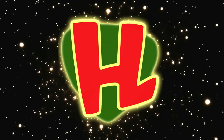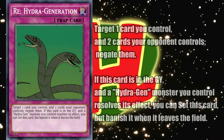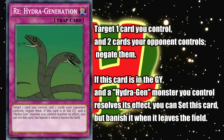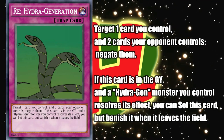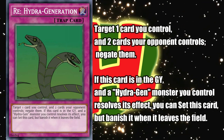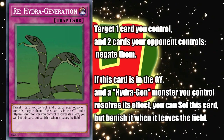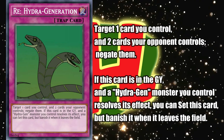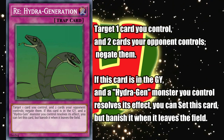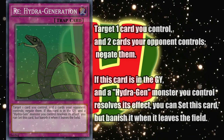Finally, the last card in the archetype and the one with the strangest name: Rehydrogeneration — a normal trap that says target one card you control and two cards your opponent controls and negate them. Also, if this card is in the graveyard and a Hydrogen monster you control actually resolves one of its effects, you can set this card, but banish it when it leaves the field. Basically an archetypal Icarus Attack, but with negates instead of destruction, and some added Lost Wind-style recycling just because it's a trap and they need as much help as they can get these days. I was originally thinking of making this a quick-play spell and removing the recyclability, but I think that might be a little bit too broken.